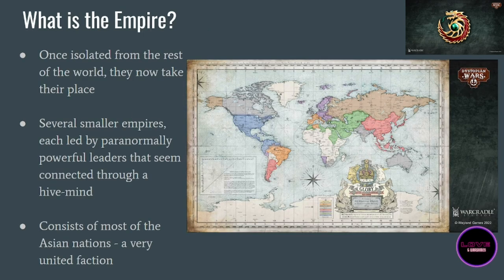What is the Empire? On the map shown here it's all these territories in red, which consists of most of the Asian nations. They are quite different from their real-life counterpart. Unlike, for example, the Crown, which is just steampunk British Empire, these have a really interesting history. Basically there are six or seven smaller empires in there, each led by an emperor or empress who seem to be almost immortal — or at least when one of them dies, they get inherited by their descendants very fast. They are all linked apparently telepathically.